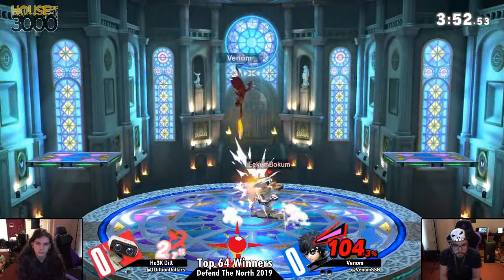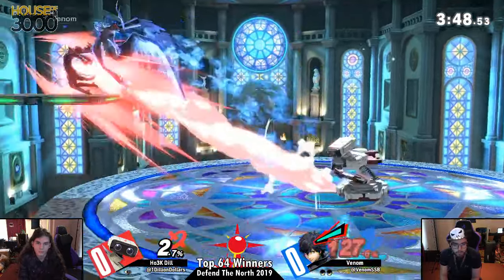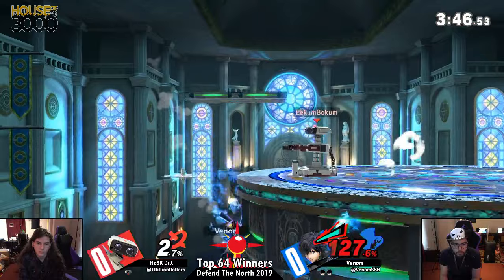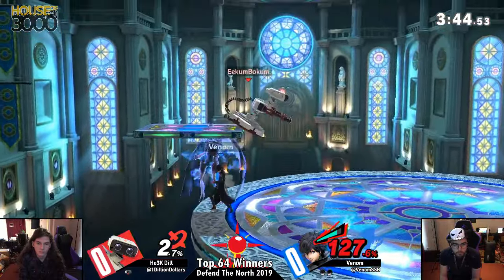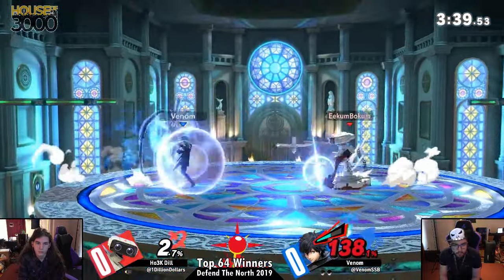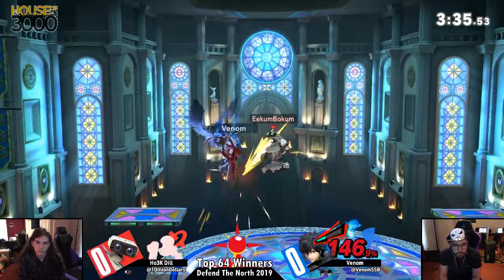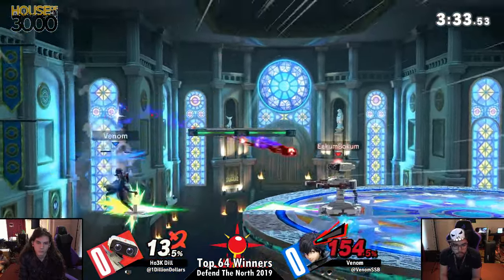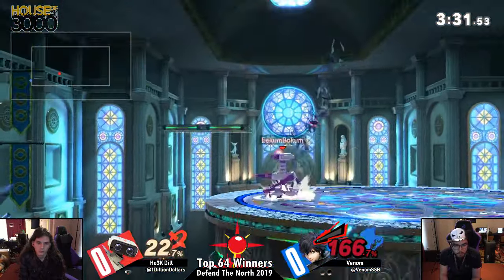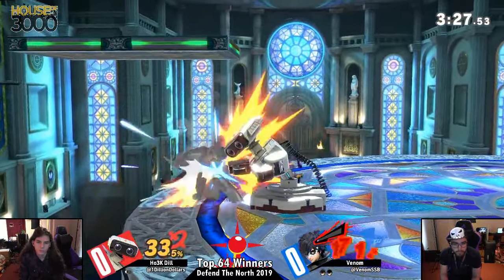We've been singing Dill's praises this entire time, but a character like Joker — down throw — and Arsene is back. We got some avid Arsene fans in the crowd. Dill doing a good job of just getting that meter low.